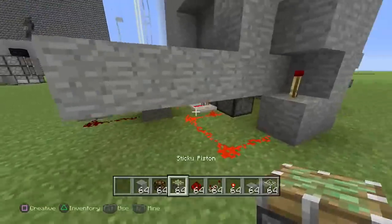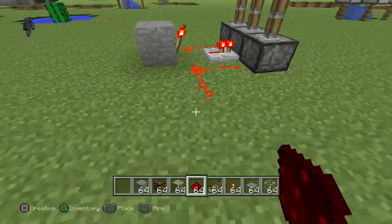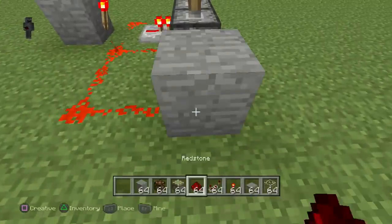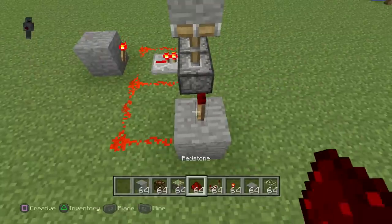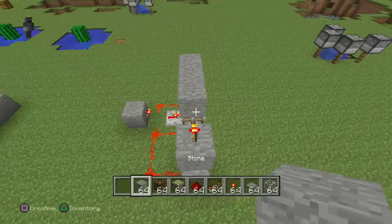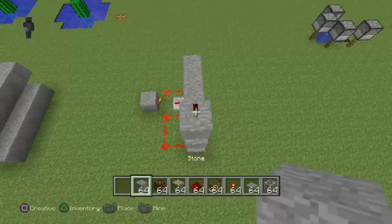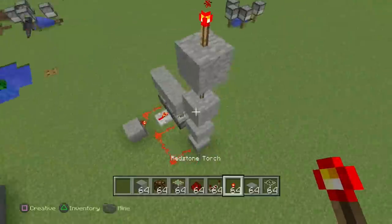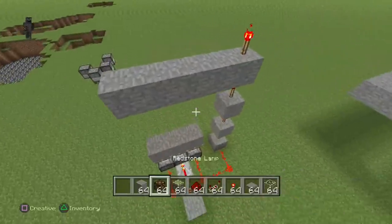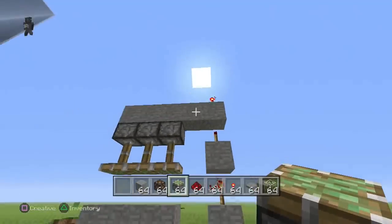Then what we're going to have to work on is this redstone torch ladder. Very straightforward. We're just going to come off of this one right here, bring it out, bring it over, and bring it to a block. Then make a redstone torch ladder — you're going to want to make four blocks in total. One more block and one more torch and you're going to be good to go. Then on that one there, you're going to want to bring your blocks across. Put yourself some redstone dust across here — just duck down. Put some sticky pistons right here — one, two, three.